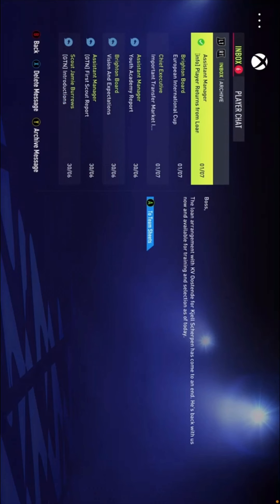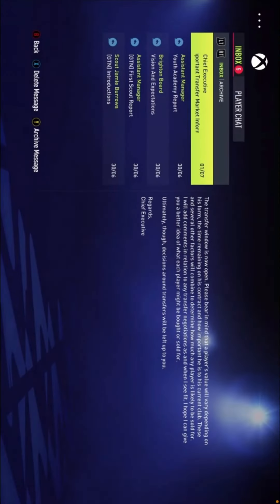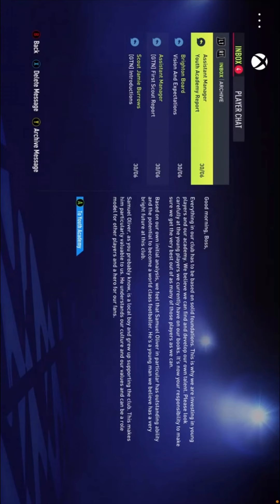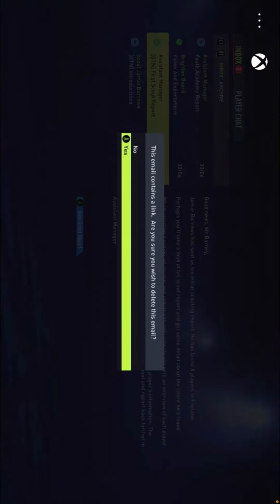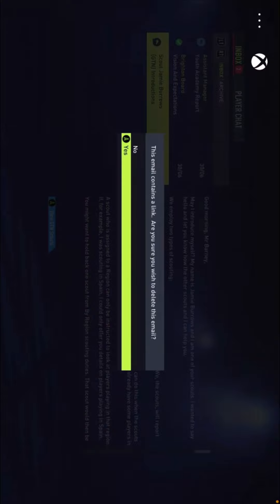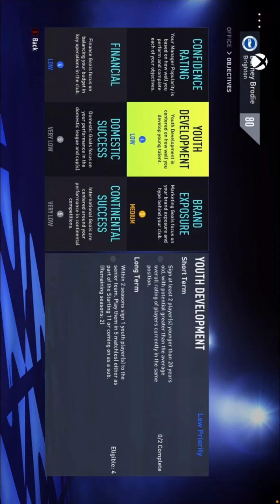Getting into the emails — we have one for Sherpen coming back from loan, one about our pre-season tournament, one about the transfer market, the youth academy which we'll check out in a minute, our game visions and expectations, our first scout report which we'll look at next episode, and introductions to our scouts. We'll have a look at the club objectives first — for youth development, they want us to sign at least two players younger than 20 with potential greater than the average overall rating of players in the same position.